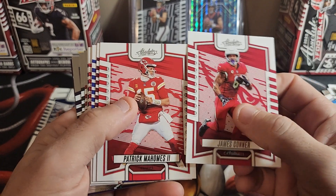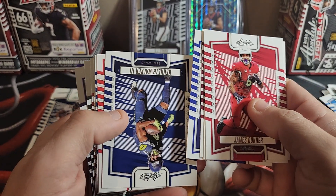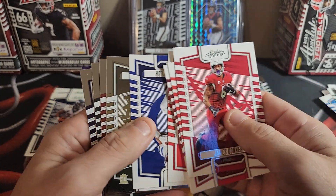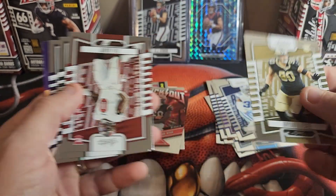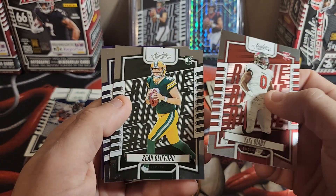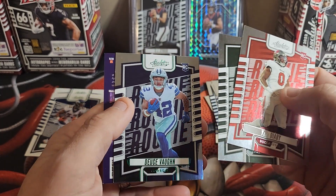Pack four: James Conner, Patrick Mahomes, Brian Robinson, Matthew Stafford, Kenneth Walker, Travis Kelce, Jonathan Taylor. Rookies: Brian Bracey, Yahya Diabi, Sean Clifford, and Deuce Vaughn on the green.